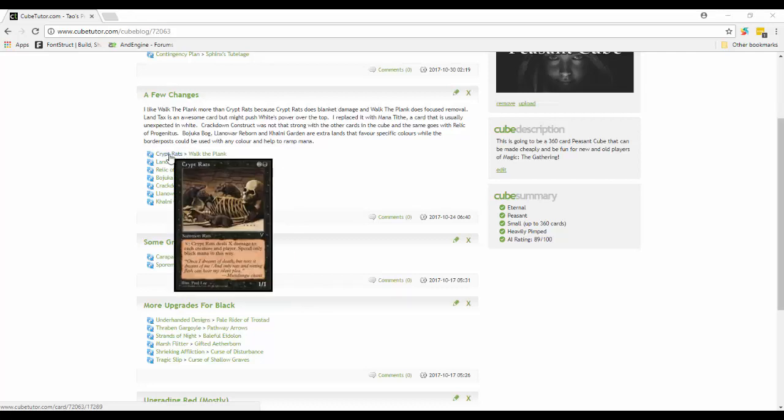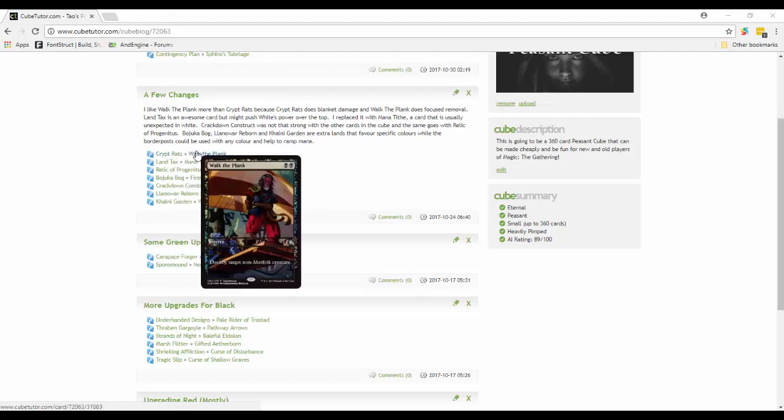Crypt Wraith deals X damage to each creature and player and you can spend only black mana to trigger that ability - it's okay. But I like Walk the Plank better - straight-up two-mana sorcery-speed removal where you just destroy target non-Merfolk creature.